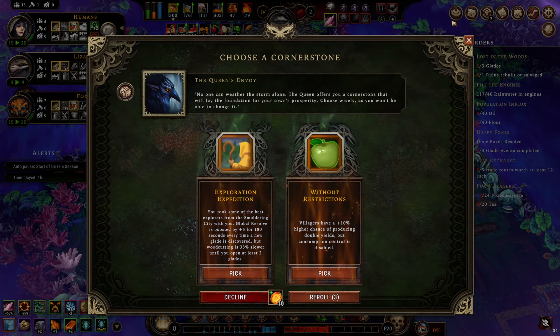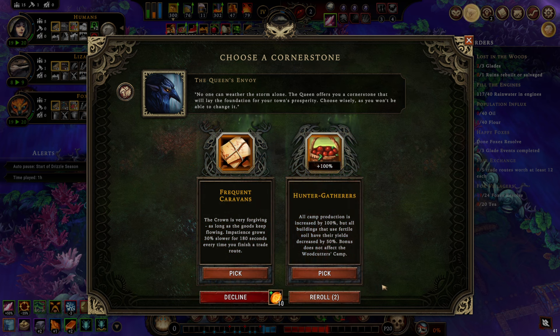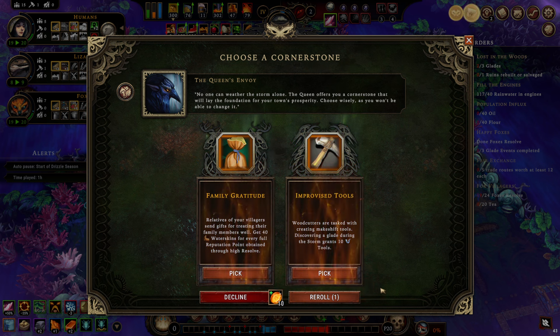What have we got here? Five resolve for every time I open a new glade, but wood cutting is slower until you open at least two glades. Interesting. Or do I want to reroll for a chance to lower my hostility? Let's reroll.